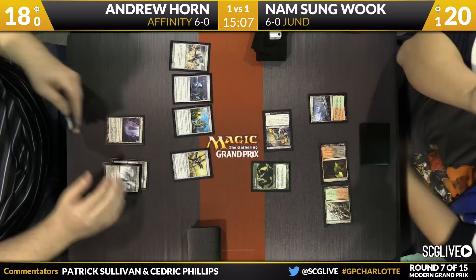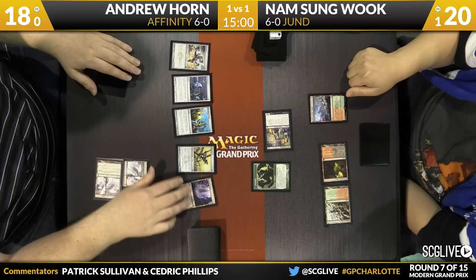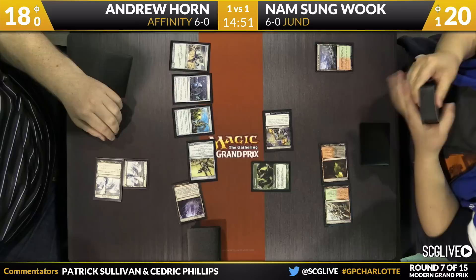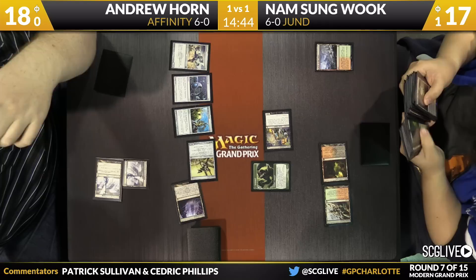Going to fire a bolt at Inkmoth. Red zone we go — Memnite is going to hang out. I like using a Lightning Bolt here; you're trading with either the Nexus or the Welding Jar. Both cards Shatterstorm is not great against. So trading a bolt here is a good use of mana and sets up the Shatterstorm to be even better next turn.